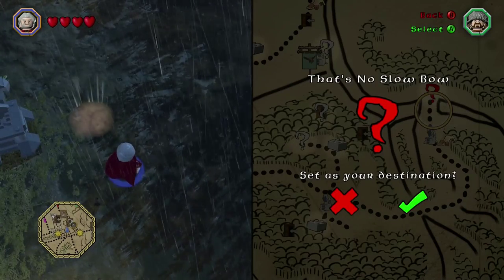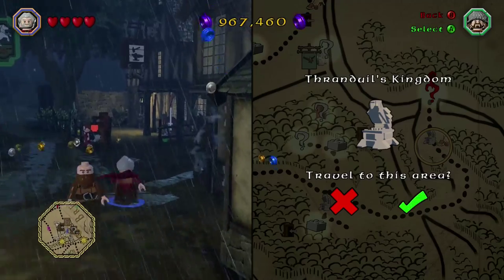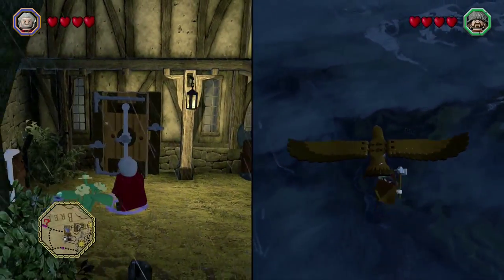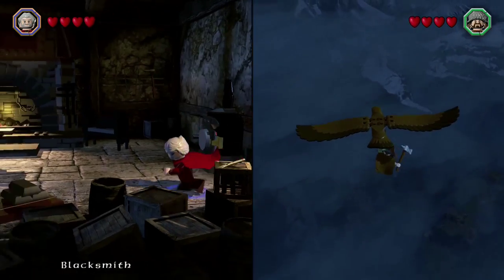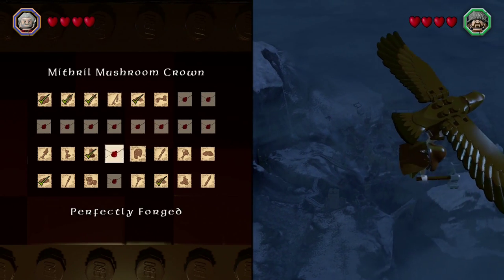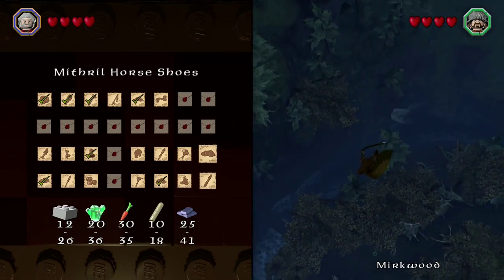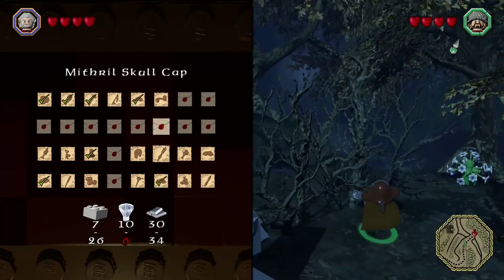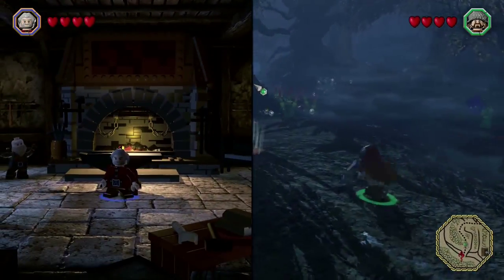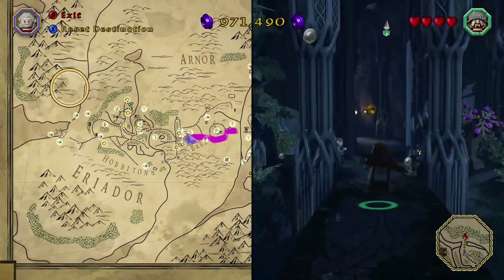That's the one we can figure out how to get to — we can give it a try. That's the one from the Wars Kingdom we were going to do at the end of the last episode. What do we have to make? A Mithril Shadow Blade. I think it might be on the map. Have a look at the map to see if you can find it.